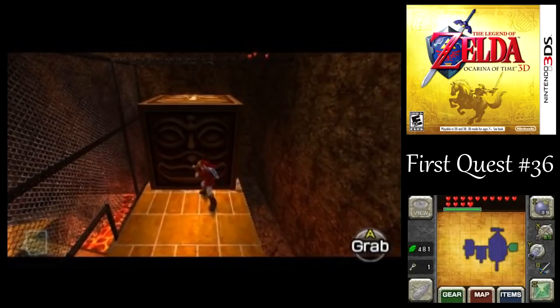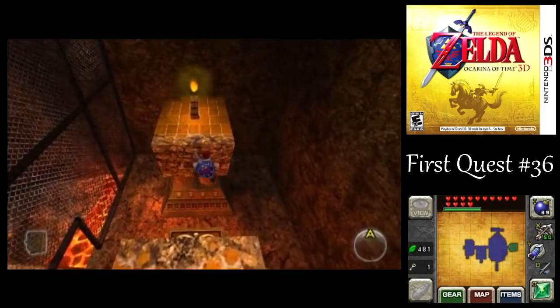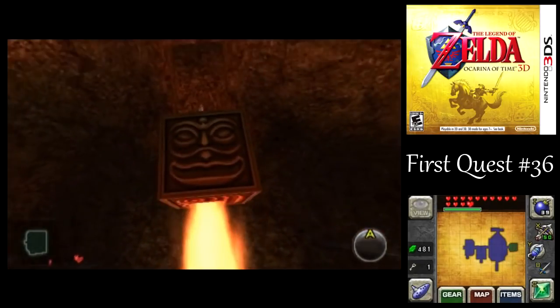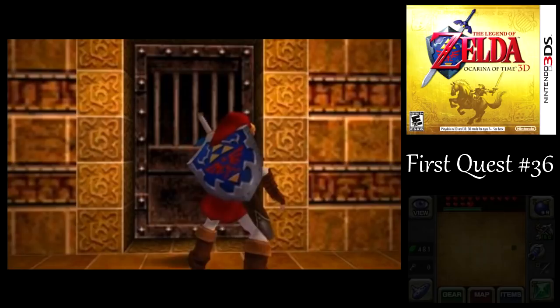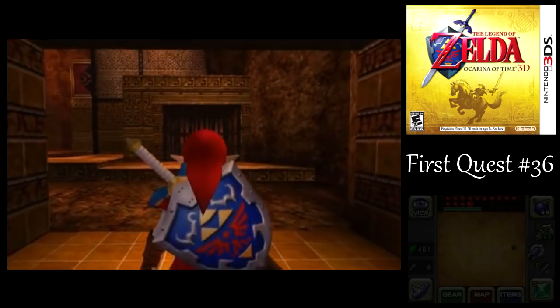There's also a torch on the other side of the platform that they could use too. What you're supposed to do is push this boulder on top of the fire pillar, and it pushes you right up here. There were also some recovery hearts on the other side of that floor, but I didn't need them, so I didn't bother going over there.